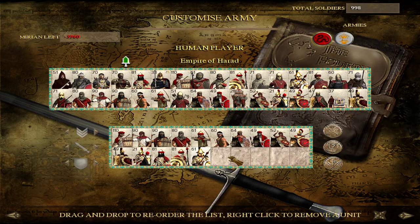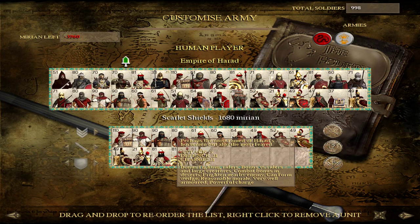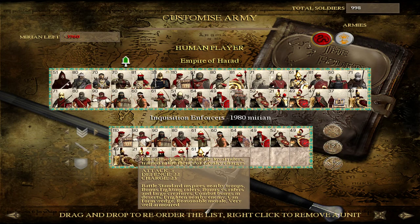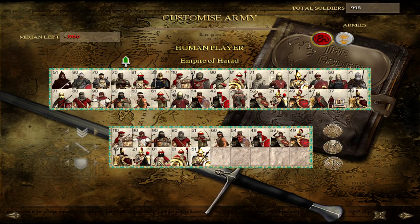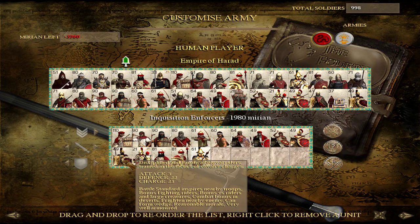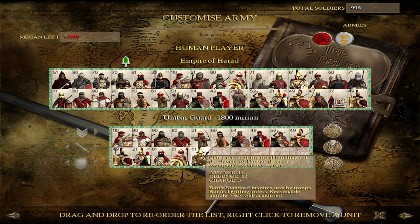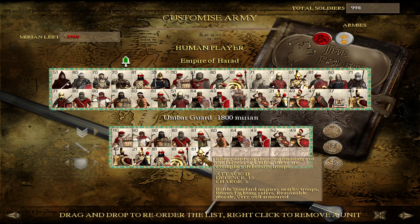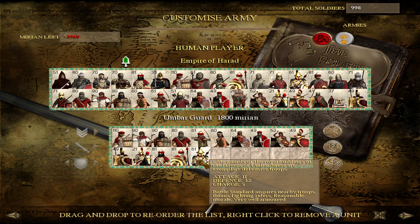One thing we haven't really mentioned yet is morale. You do have a few options for attacking the enemy's morale — Scarlet Shields, Mumakil, your bodyguard, and Inquisition Enforcers — as well as boosting your own units' morale, with your bodyguard, Umbar Guard, and Inquisition Enforcers helping with that. Typically, Haradrian units' morale is fairly low, so any advantage you can get to keep your men in the field is going to be helpful.